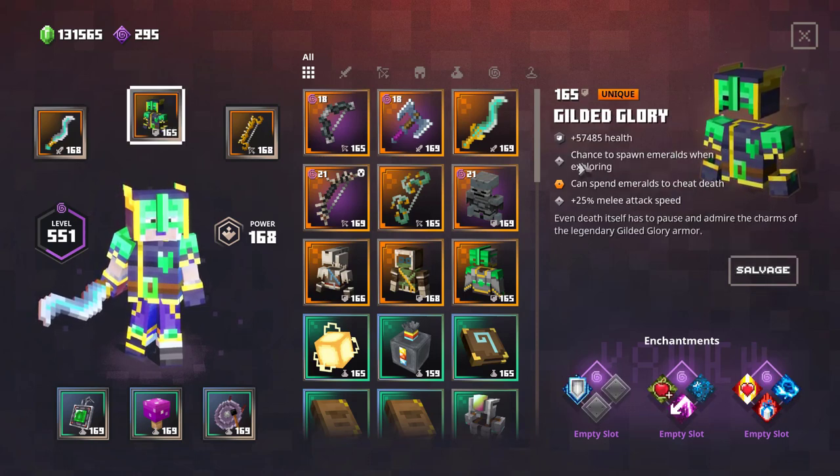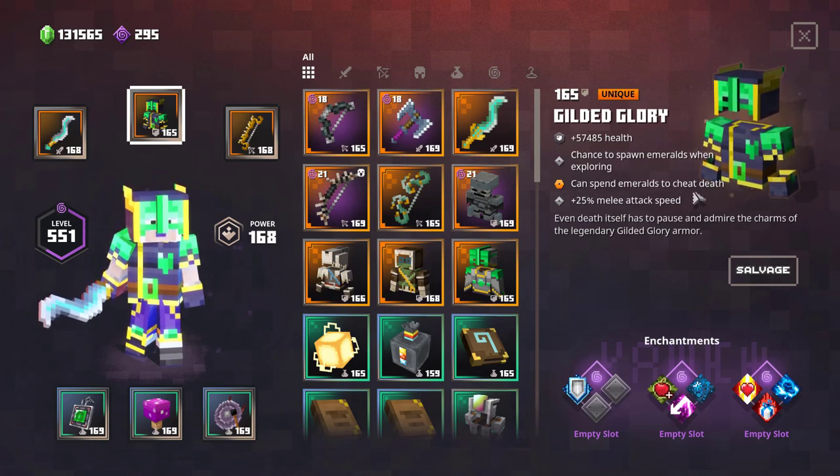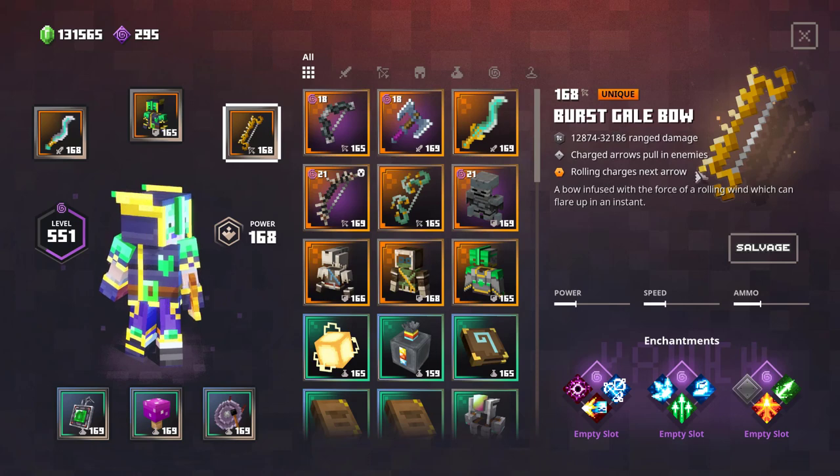Then we have the Gilded Glory, which has a chance to spawn emeralds when exploring and can spend emeralds to cheat death. You also get a 25% increased melee attack speed, which really synergizes well with the weapons.